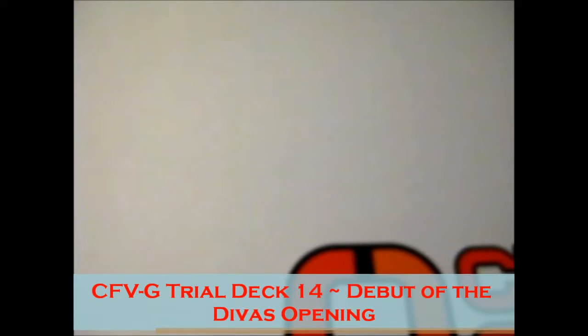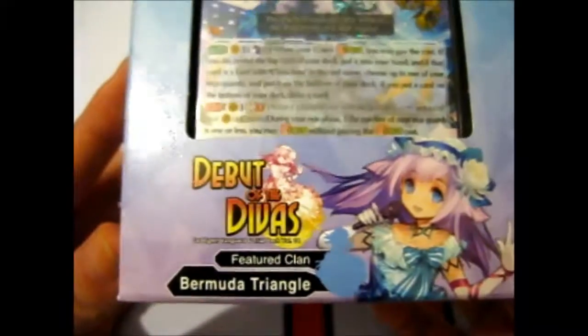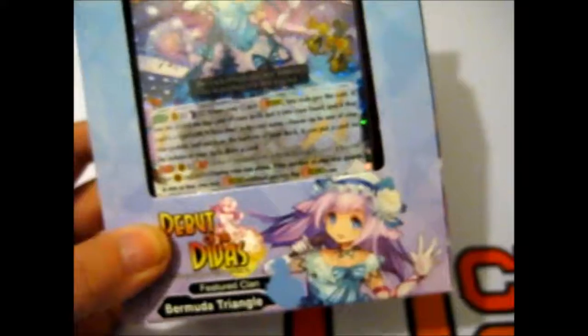Ruth here, and I'm going to open this Cardfight Vanguard G trial deck number 14, which is Debut of the Divas, Fridgety Clan, Bermuda Triangle. Since I mainly collect the mermaid ones, because I like mermaids, I just had to get the trial deck — because mermaids, yes.